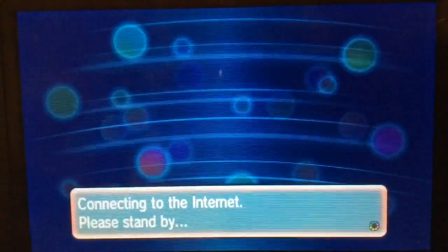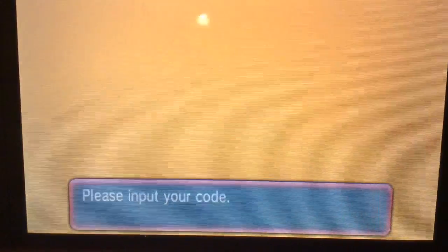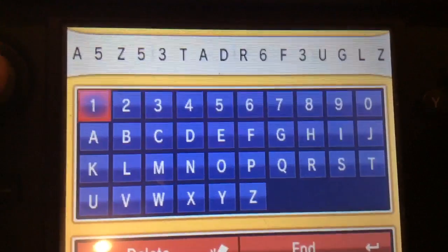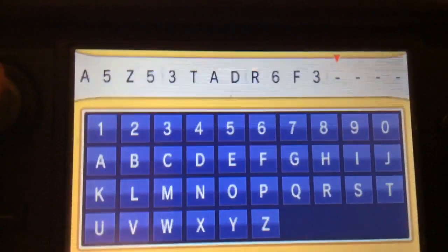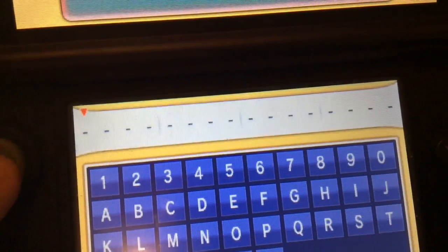Volcanion is one of the rare legendary Pokemon that you can't really get. So the code will be — not this, this is the previous code that I used for Genesect. The new code will be: it starts with A.